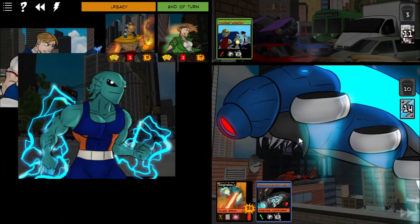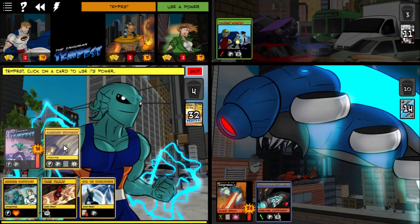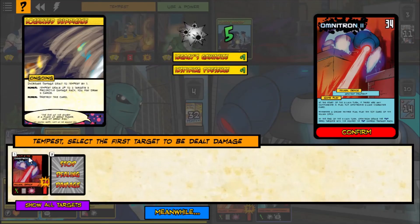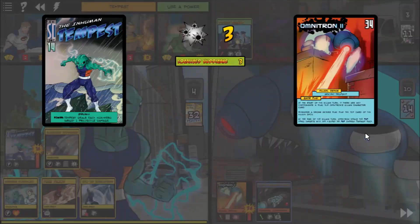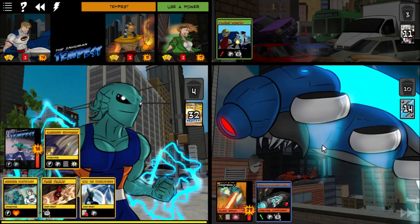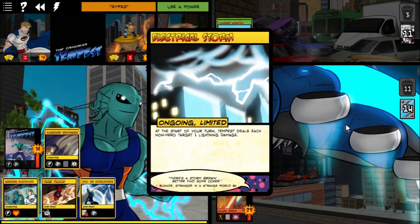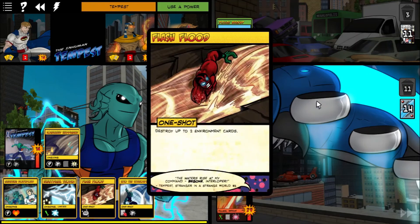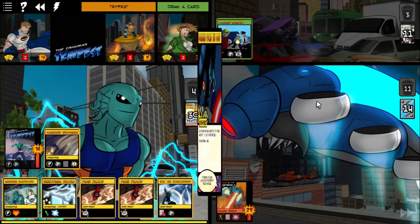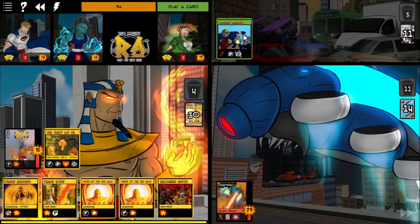Legacy Ring, always nice. Now is the time for Localized Hurricane. Oh, I forgot that does group damage. You know what, it ended up working out anyway, because we didn't want to get that blown up. So deal damage, and then we get to draw cards, I believe. A little late for Electrical Storm to be useful, but it is still nice — it's automatic damage at the beginning of his turn, meaning Tempest's turn.